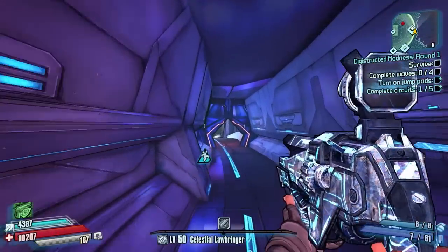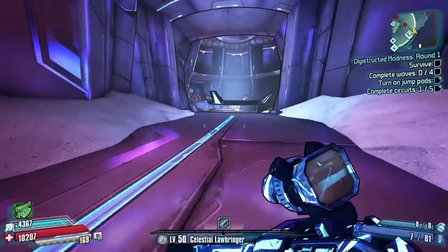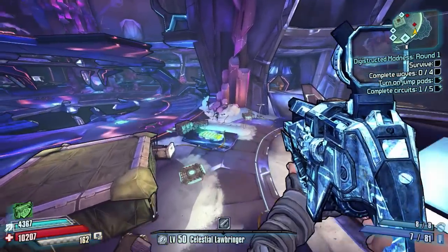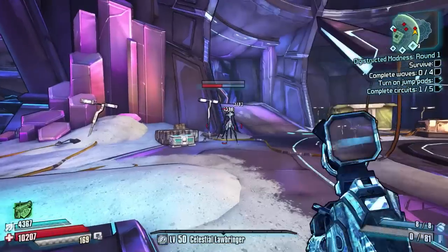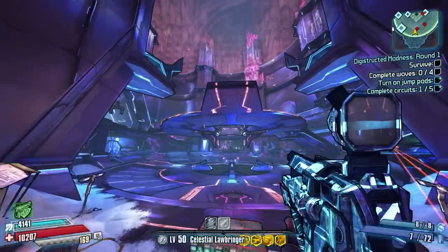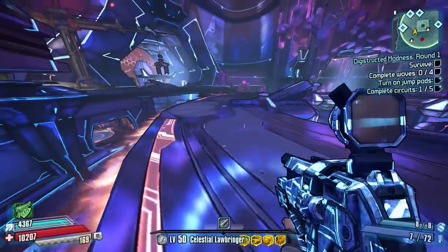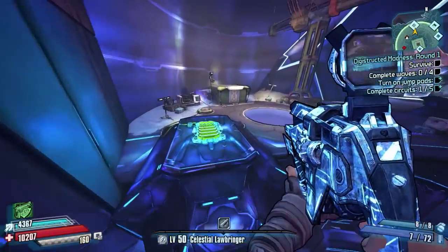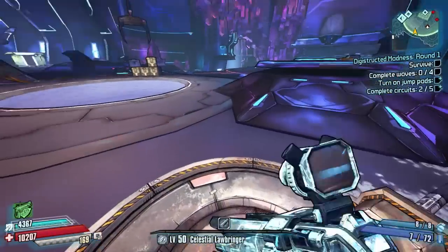It tells you where the jump pads are — go ahead and activate them all. I like optional missions. How do I get up there? Do I have to hit a jump pad? Looks like I do. Get these boardings down. Let's go up there then. There we go — we've got it! There's number two.